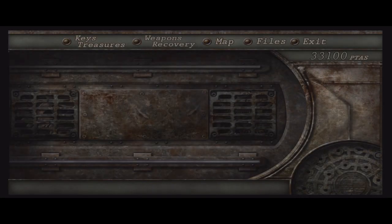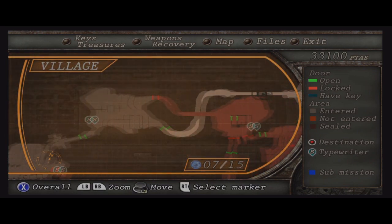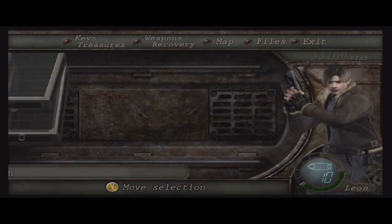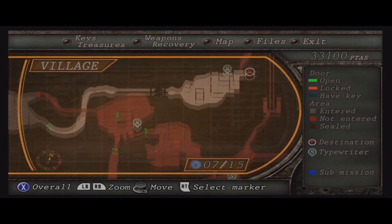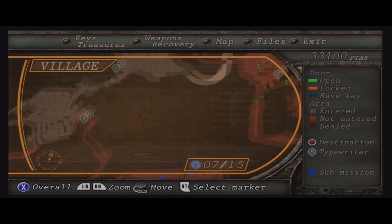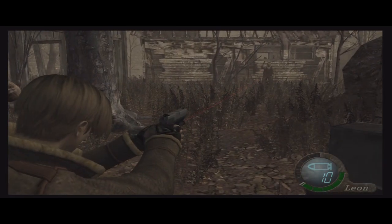Okay, this part up here we're about to go through. That's the farm over there where that S is. I don't know what that is or where I'm going. I don't know what this place is called. Wait — it says village, but I think that's everything here. This is just part of the village.